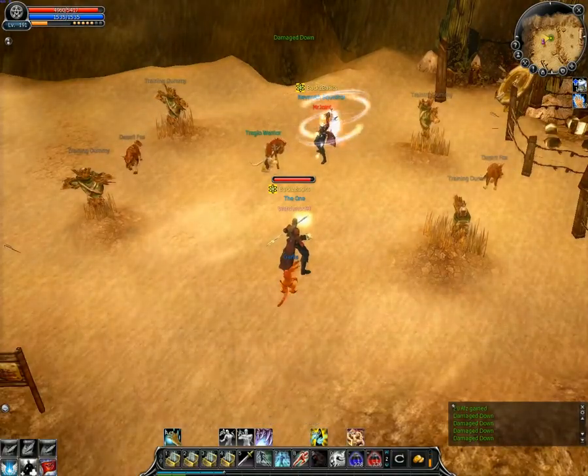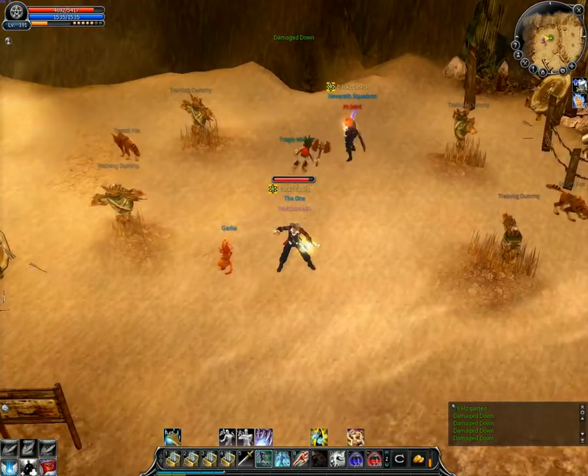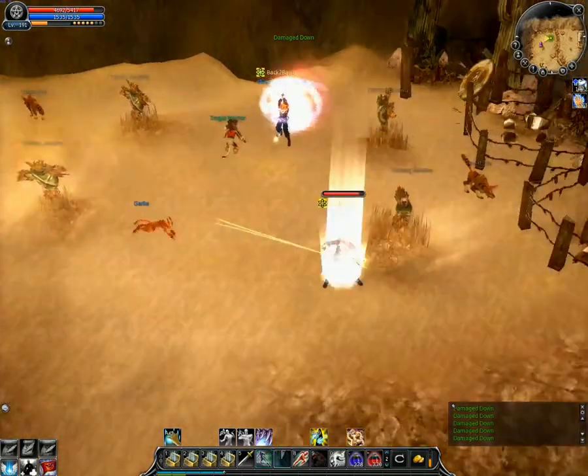A third way is to use a movement skill when the attack is coming. Fade step, dash, or blink will work fine. If you use it at the right time you won't be affected by your opponent.